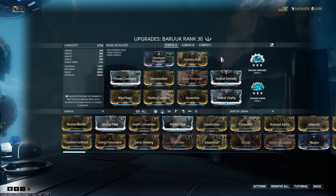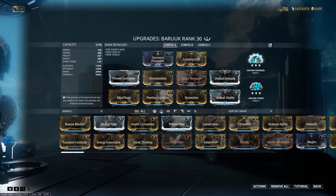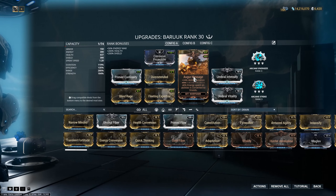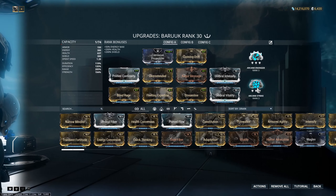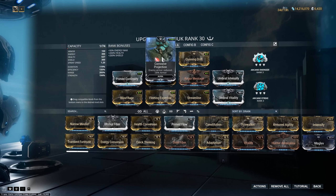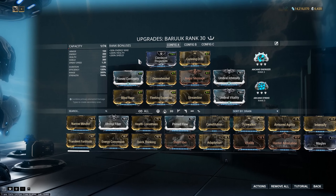Now, the build itself. First, the Arcanes: we are not using Primed Flow, so energy could be an issue since there is a channeled ability and Baruuk is an ability-spam Warframe. Arcane Energize is going to help out quite a bit. If you don't have any Arcanes, you could drop Organ Shatter and slot in the Flow mod instead if you wish. But like I said, this is my personal build — this isn't a prescriptive guide; this is how I play the Warframe.